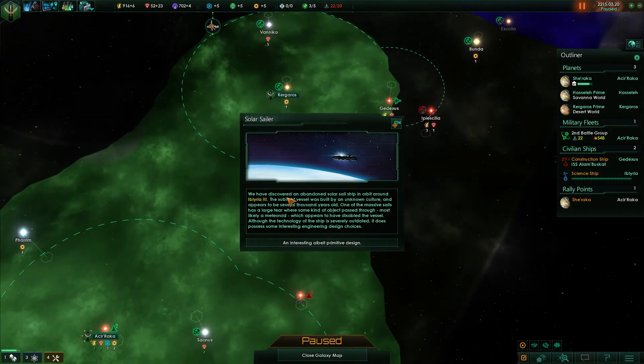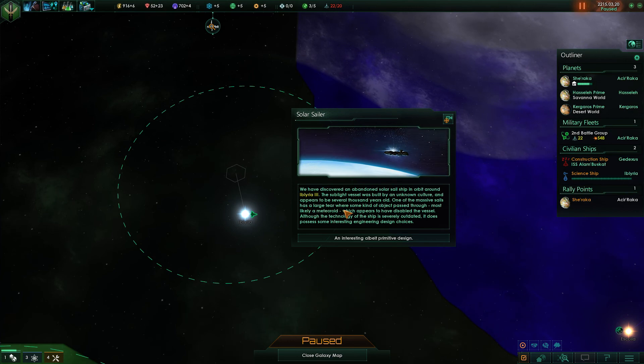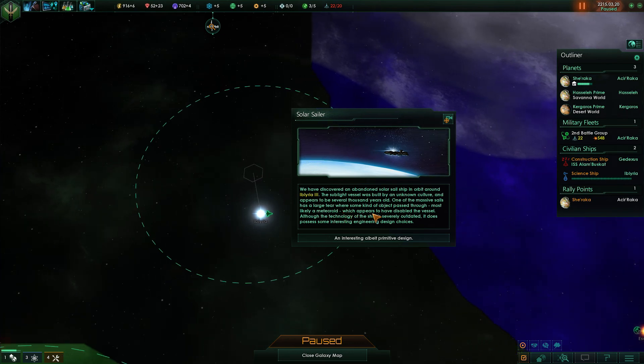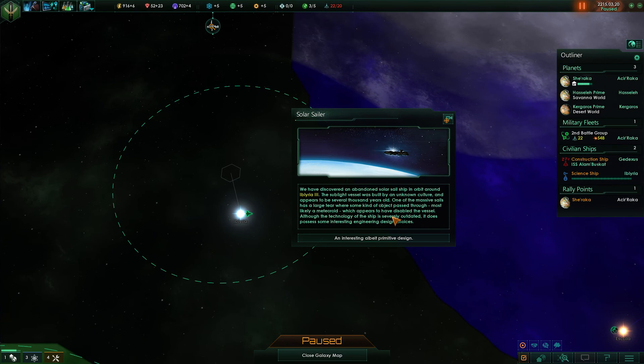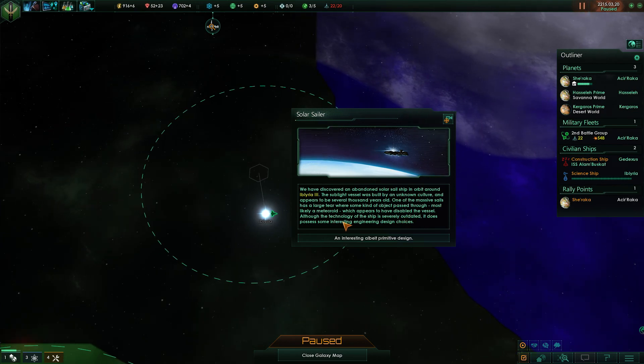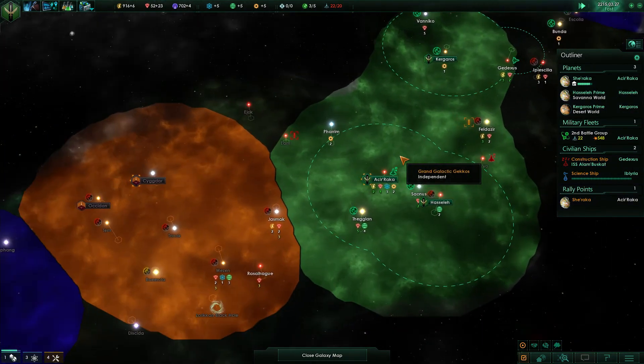We have discovered an abandoned solar sail ship in orbit around Ebularia 3. The sublight vessel was built by an unknown culture and appears to be several thousand years old. One of the massive sails has a large tear where some kind of object — most likely a meteoroid — passed through, which appears to have disabled the vessel. Although the technology is severely outdated, it does possess some interesting engineering design choices. We get a little bit of engineering research — not very much.